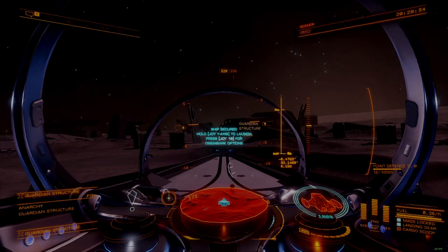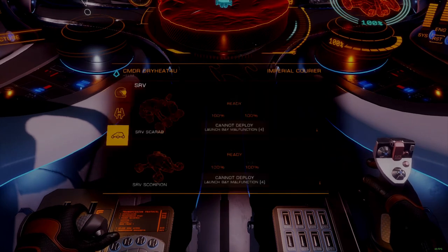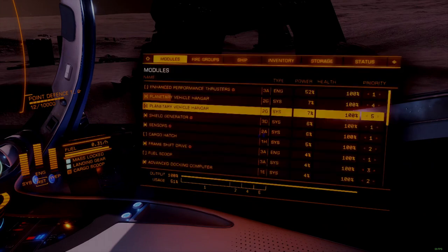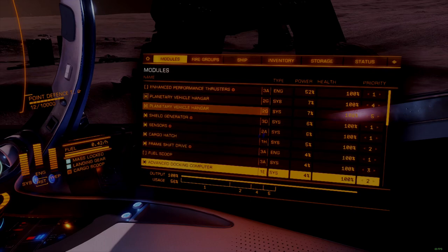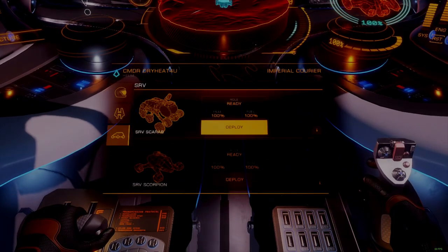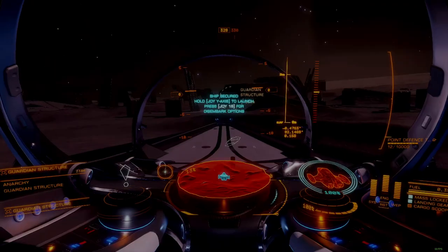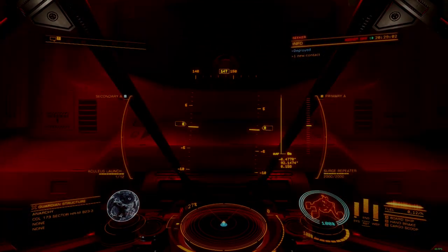For diving into Guardian Ruins, it's best to carry two SRVs — one Scarab and one Scorpion. This is because a hitbox bug can develop randomly, in which one kind of SRV loses the ability to strike Guardian Relics on top of their towers. When this bug manifests, shots fired will phase through the relic. Switching SRV types seems to fix this problem reliably when it occurs. Menu logging can also resolve the issue, though less reliably.